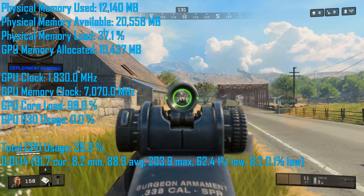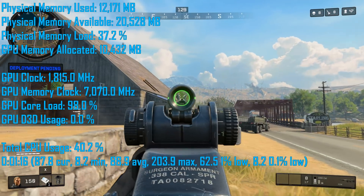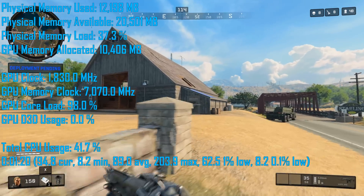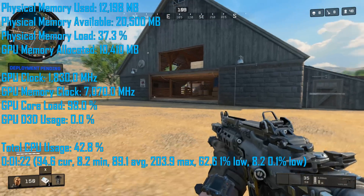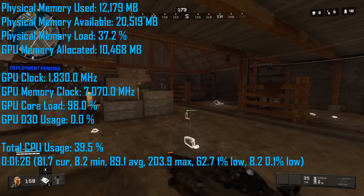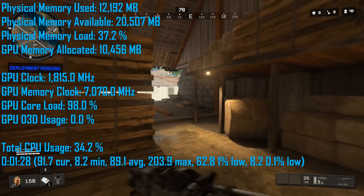Next up, we have Call of Duty Black Ops 4, and this title is a serious memory hog, at least based on the testing I've done with it. RAM allocation held pretty steady at 12GB, while VRAM usage was also very high at 10.5GB, making this the most demanding title we've tested yet.